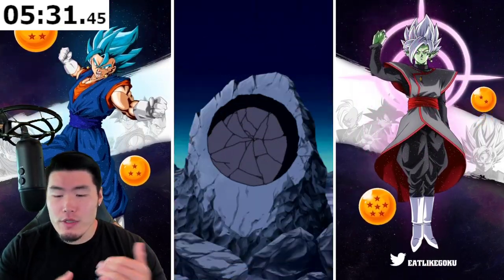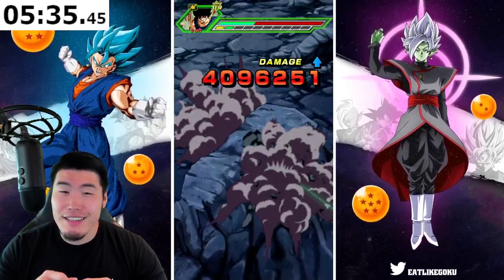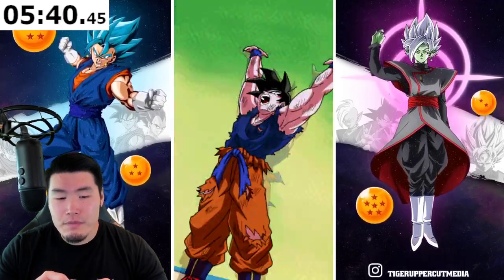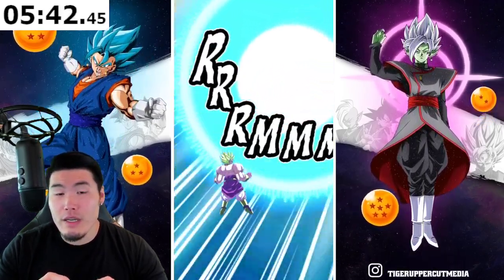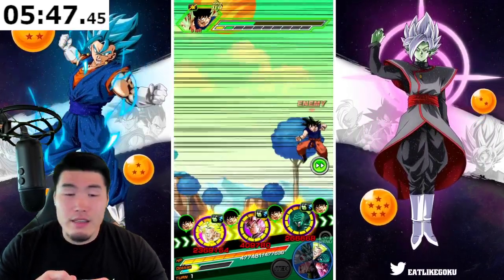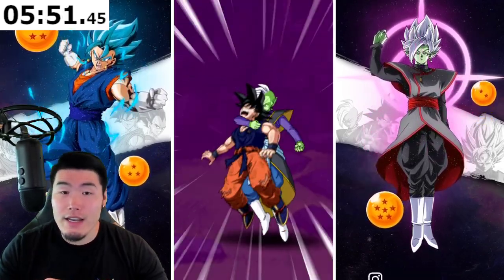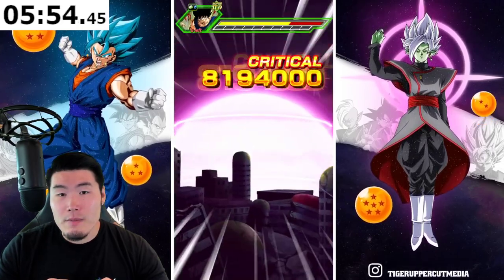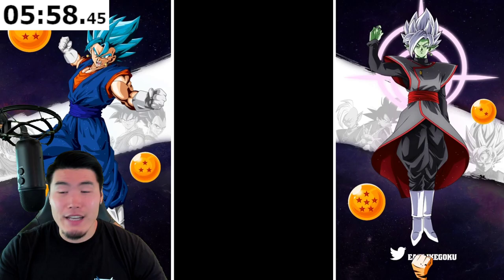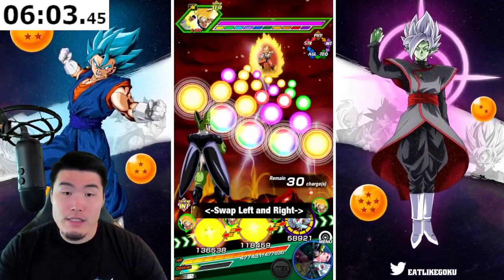Especially before the Super Saiyan transformation, it felt kind of lazy — a very basic passive. Kind of similar to Int Ultra Instinct Goku's Extreme Z Awakening, which I felt was also kind of lazy. But he turned out pretty good. I think this Namek Goku is going to be just fine with the Extreme Z Awakening, but I'm not sure how much staying power he's going to have — how relevant he'll be long-term. That remains to be seen.